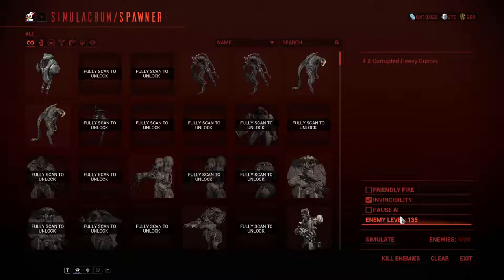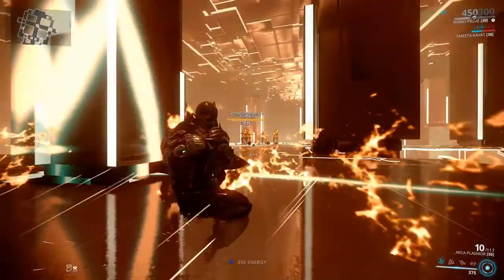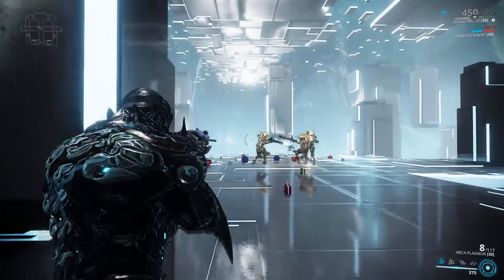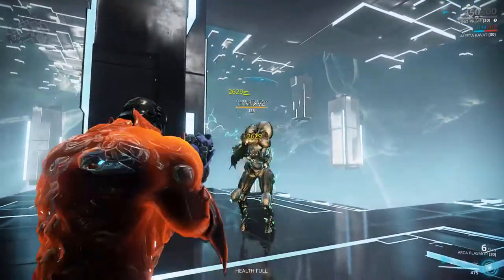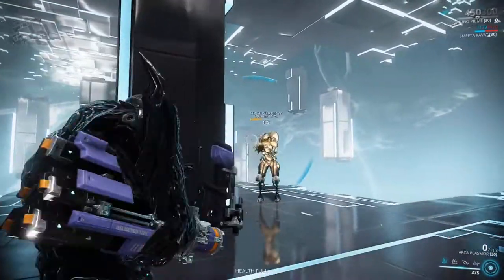Honestly, level 135 is going to be a little much, I think, without having a riven or something on this. But as an example — the reason I can't knock radiation too much is because of that spread. Look at that: you just fire into a group and that's it. For one enemy it's going to be RNG-dependent on the corrosive procs, but you can see we're doing more and more damage with each shot.